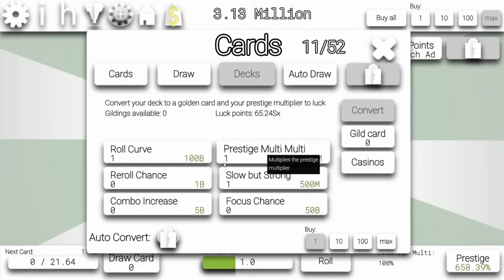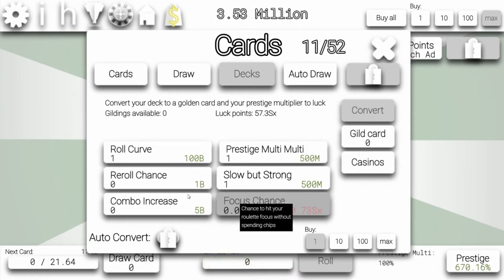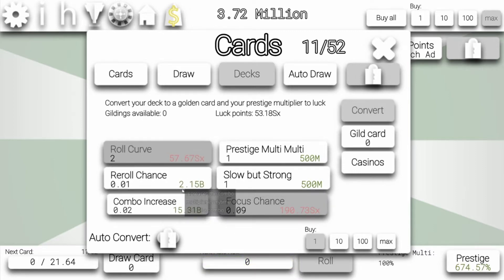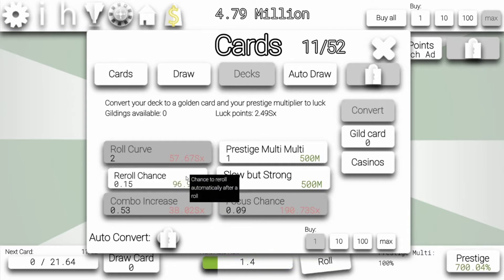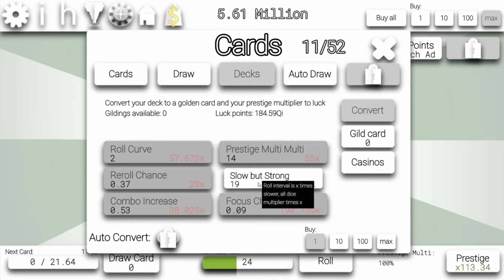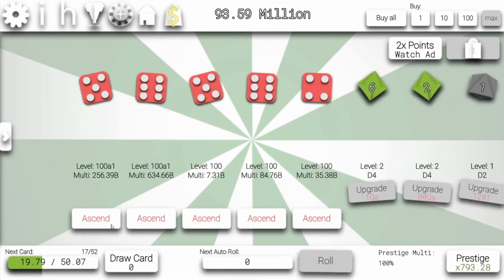So let's just go with focus chance — that's really good. And let's go with roll curve, because we need that for the achievement. And combo increase and reroll chance are also pretty good. Let's upgrade both of those. And let's just go into prestige multi and slow but strong a bit. Now we're good to go.